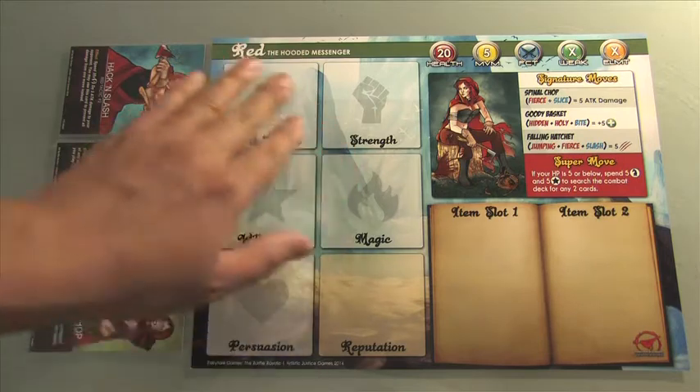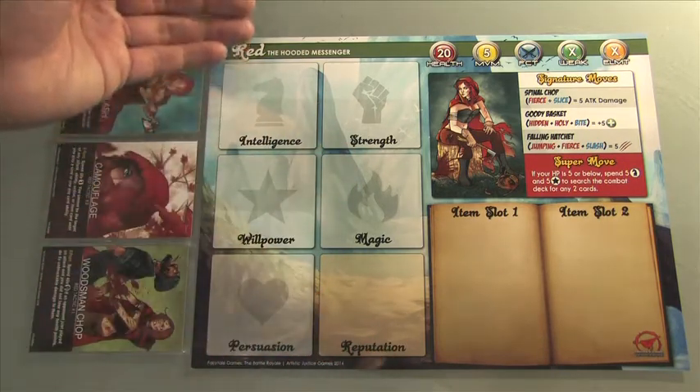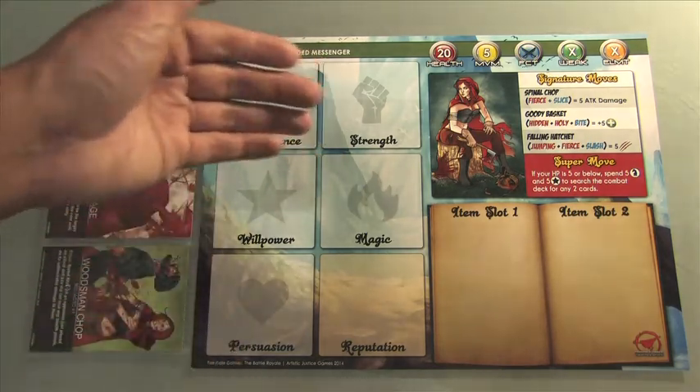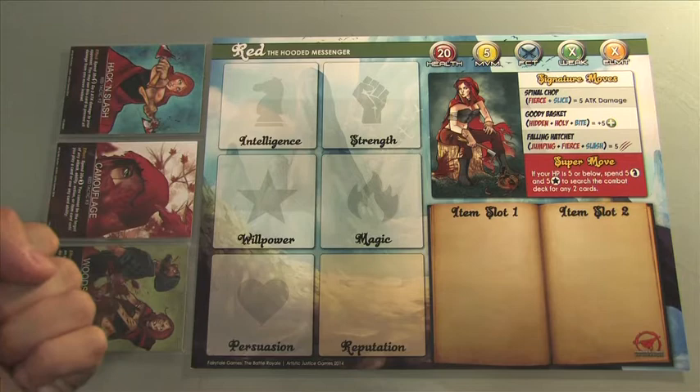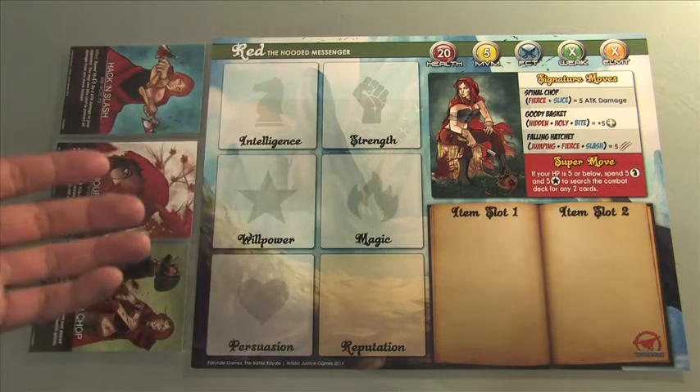Your traits area is right over here. Reputation is not a trait, so remember that. The traits are: intelligence, strength, willpower, magic, and persuasion. When you use traits, you can use them towards abilities, different kinds of cards like items, weapons, and for different quests. There are a lot of different ways you would need traits.